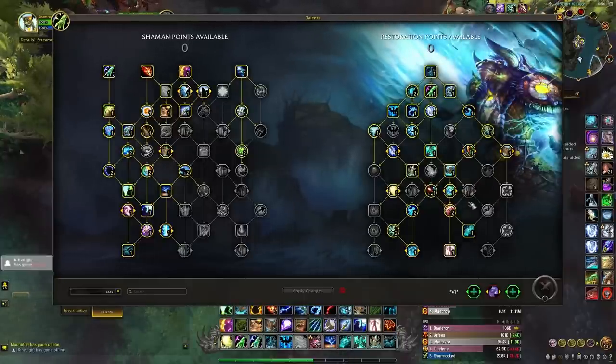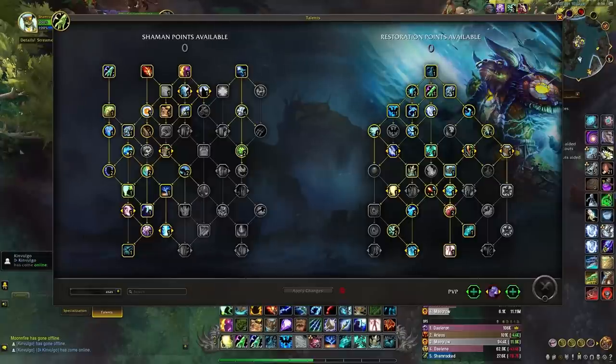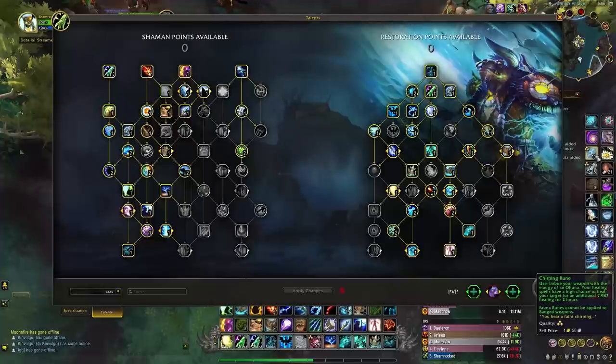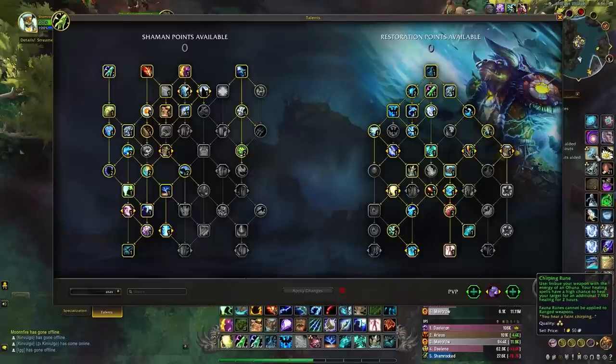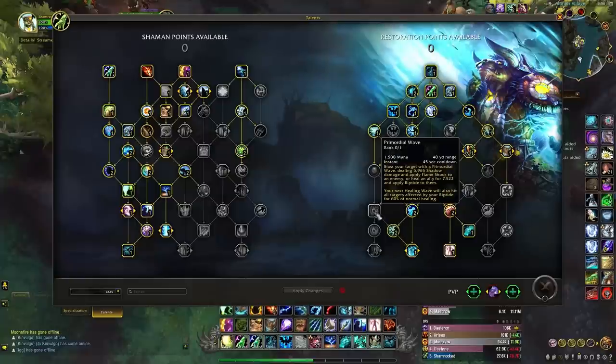Earth Living Weapon is a nice ability, but in my experience it's better to use this talent point elsewhere — you can buy weapon runes from the Auction House very cheaply that effectively do the same thing. Chirping Rune is near equivalent to Earth Living Weapon for the passive HoT, and Buzzing Rune increases critical strike for both healing and DPS. Don't put the talent point into Earth Living Weapon; it's better spent elsewhere.